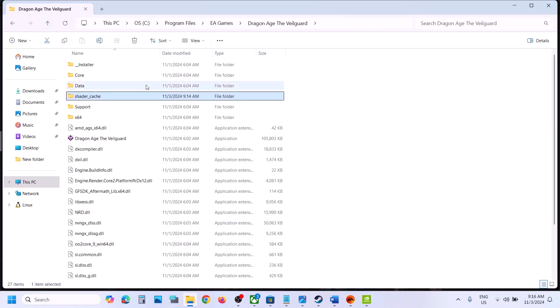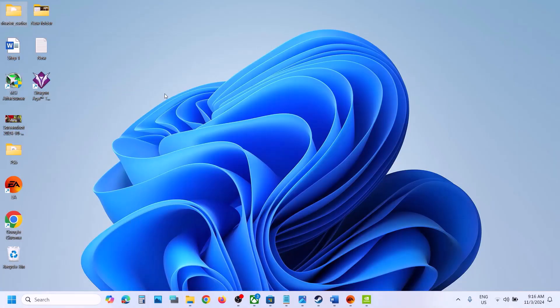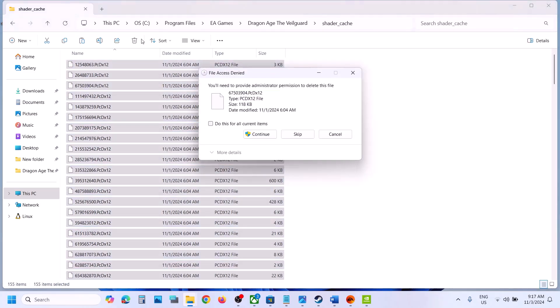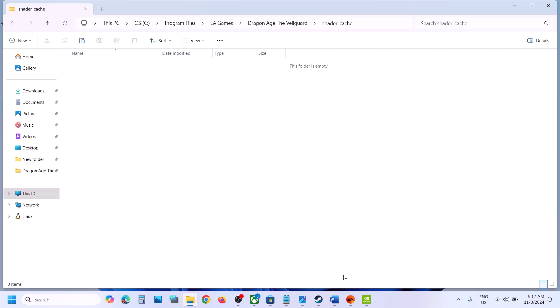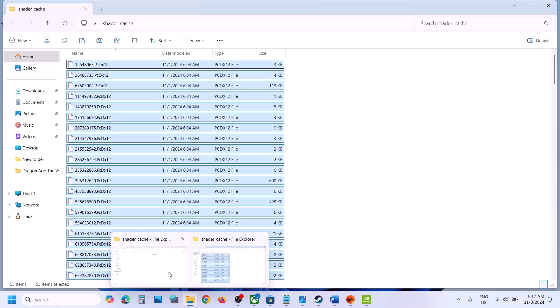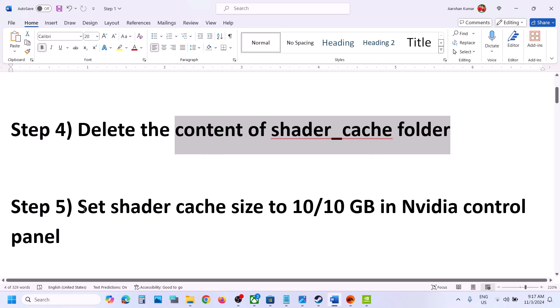Open the shader cache folder and first create a backup — copy this folder and put it to the desktop. Once you have the backup, open the folder, select everything, make a right-click, and delete it. Once deleted, launch the game and check. If you face any error, open the backup folder, copy it, and paste it back to the same location, then follow the next step.